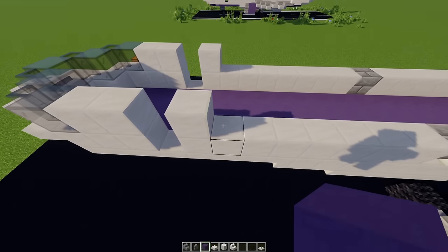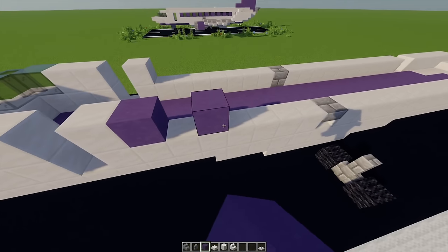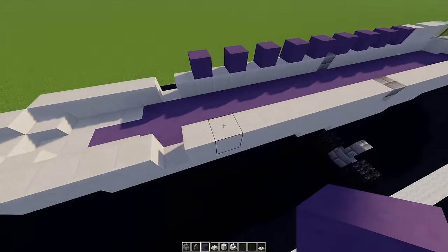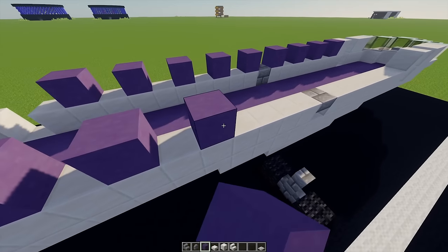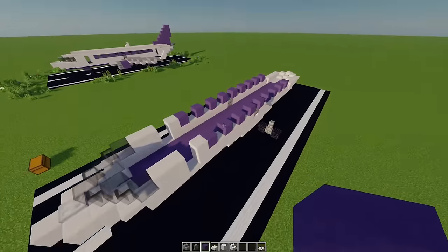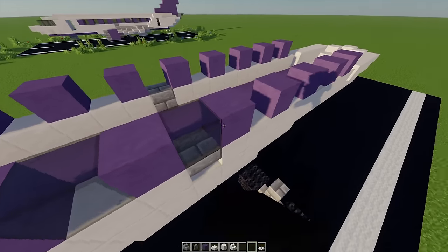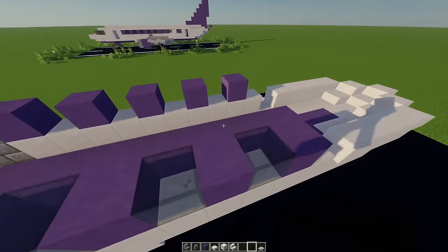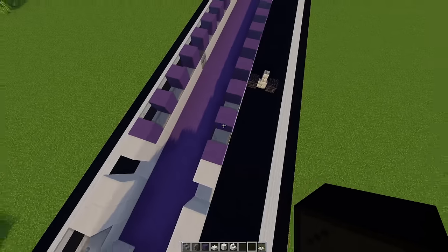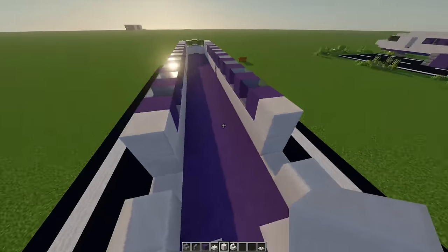Next up for the windows, I've got some blue terracotta and I'm going to place one from this point, going across another eight blocks whilst leaving one gap in between — one through eight. I'm going to do the exact same thing on this side as well. Once that's all done, I'm going to fill these gaps with some black stained glass, which will give us our nice airplane windows.